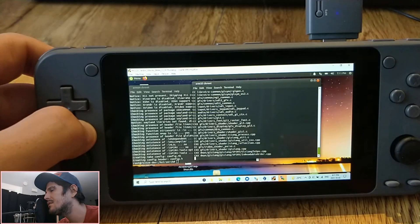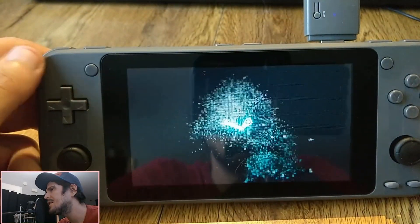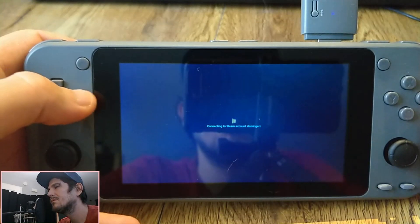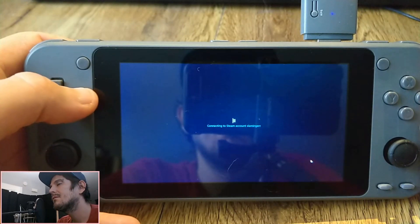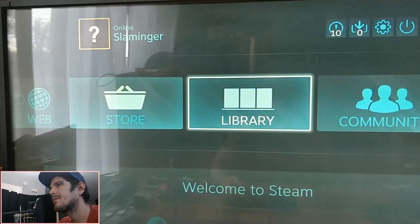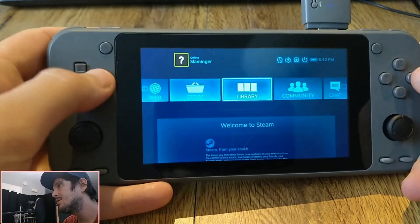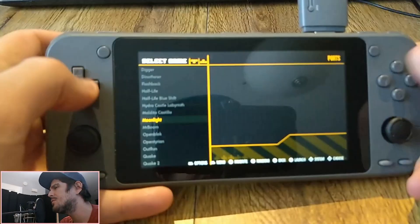It takes Steam a second to open, but then we'll be in Steam and we'll be able to use it. The controls and everything are working — I've already tested all that, I'm just showing you guys. As you can see, I can move around. Moving around with the Odroid Go Super — the Advance would work too, but the screen would be really small and not really worth using. After you go ahead and stop remote play, just use Select and Start to exit the application immediately. It'll close on your PC after a few seconds also.